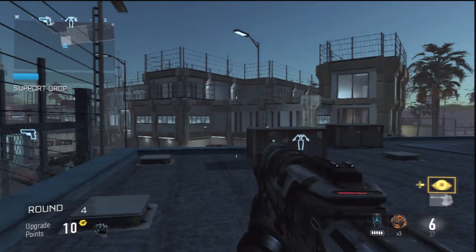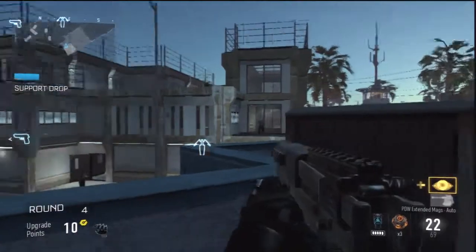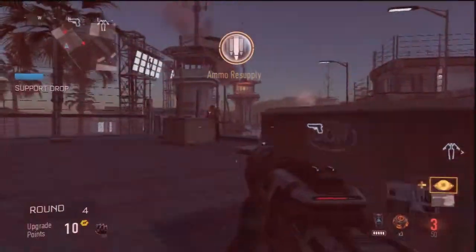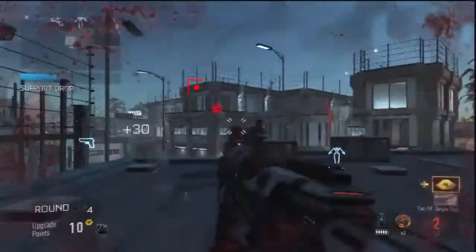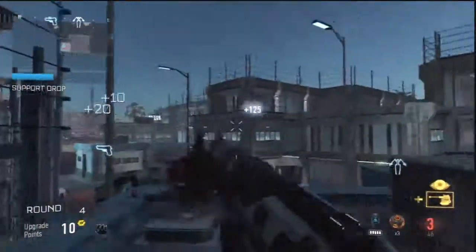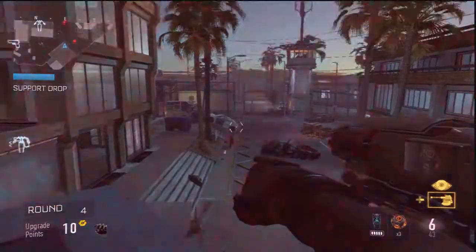What are your guys' favorite setups? I like the sentry gun — I've always liked the sentry gun. Something that shoots while I'm reloading, something that targets guys I haven't seen or missed — I'll take that. I used to really like the AN-12 assault rifle, it's quite strong. I also like to punch — another silly little feature with this robotic suit. I really do like the suit, I think it's quite cool.